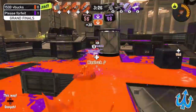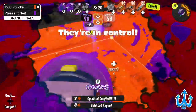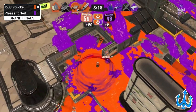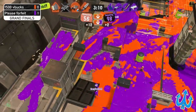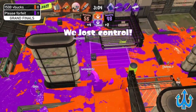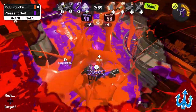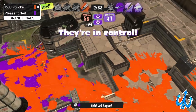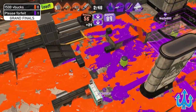Please Forfeit just doesn't seem really familiar with this map as it doesn't get played a lot, so 1500 V Bucks really has a good advantage. I think they may have counter-picked this before in a previous set — it's been a while since we followed them. Regardless, 1500 V Bucks is getting picked off, but I get commentator's curse and 1500 V Bucks gets wiped out — Please Forfeit is going to be able to really push in hard.